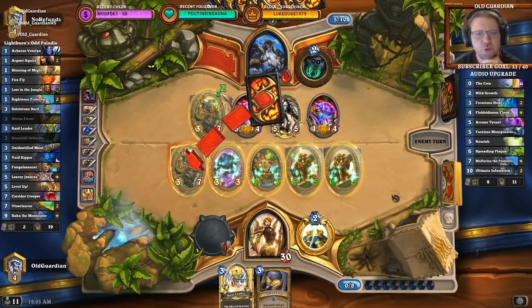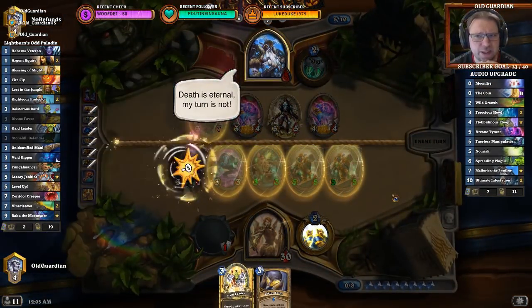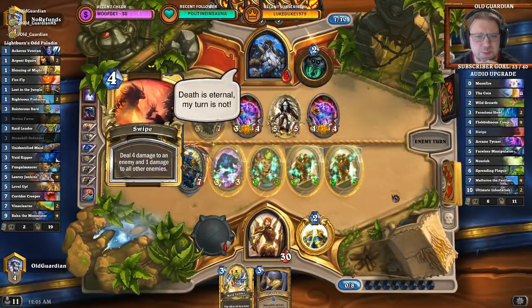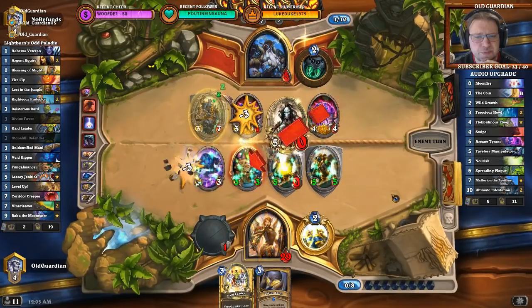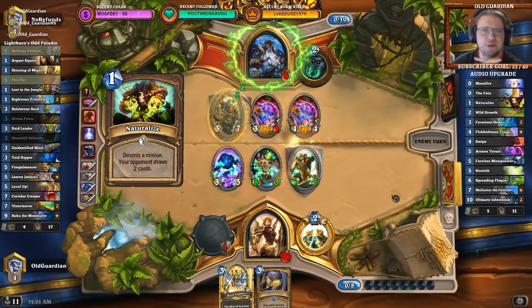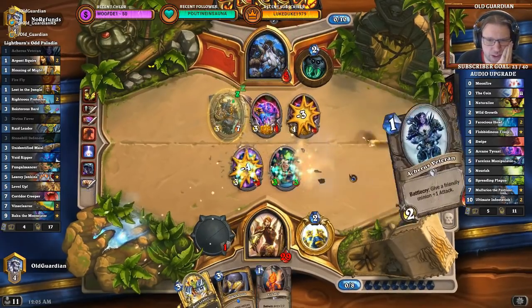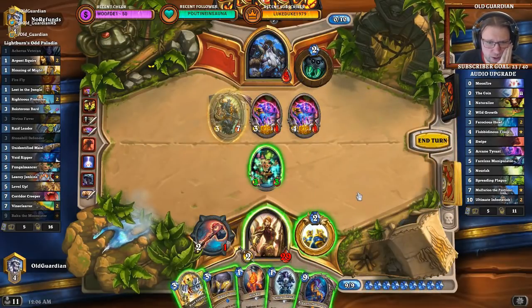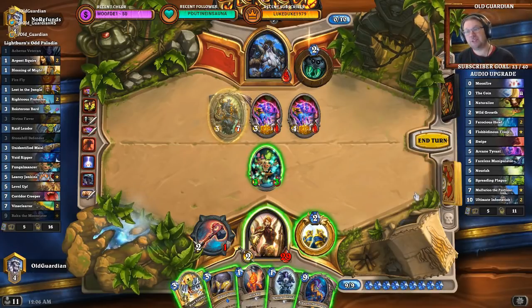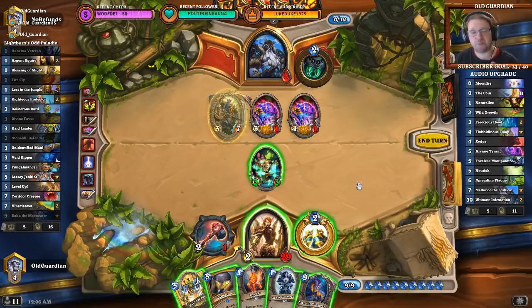Faceless Manipulator — one of the newer Malygos builds. Faceless Manipulator is rarely used nowadays but still sometimes sees play in Maly Druid. And he also has Natural Eyes as well. He really emptied his hand for that one, but he did it quite well. Everything I got was pretty weak, so that's really unfortunate. That was actually a crazy turn — it required him to have Faceless, Swipe, and Natural Eyes in hand to be able to pull it off.